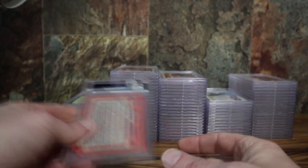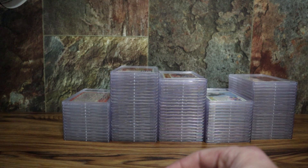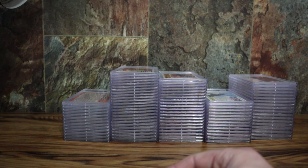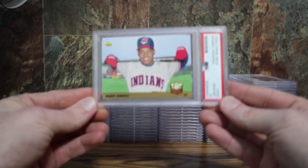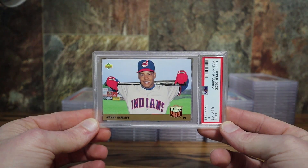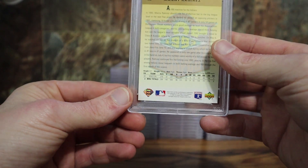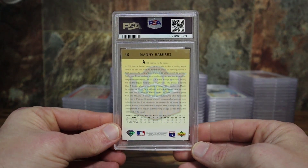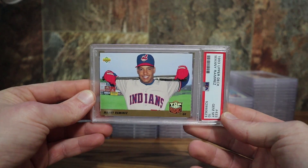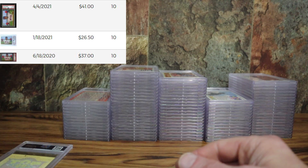Moving slowly out of the junk wax era. These are almost guaranteed all from factory sets. Got the Manny Ramirez — PSA 10 — same top prospects subset that Jeter's in for this year. Not the gold hologram, but still a really clean copy. Happy with the 10 on that card. This card is pretty much a 10 or bust; I don't even know what it goes for — I'd guess 30 to 40 dollars in a 10, probably 30. That was the 93 Topps set.